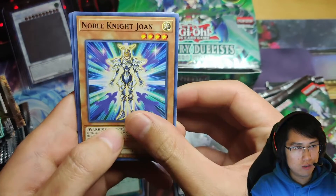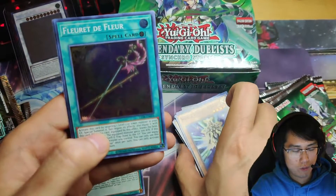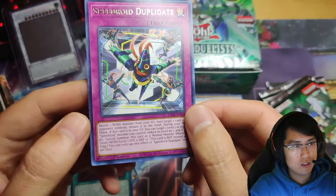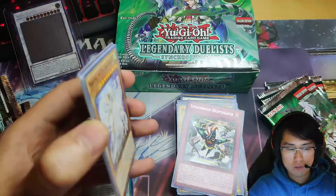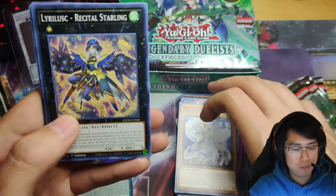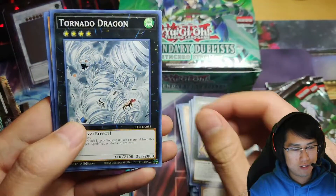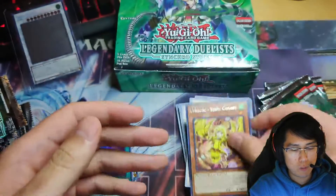Here we go — another Noble Knight Joan, High Speed Word, Chanbara, Speedroid Terratop, the Fleur — Fleuret — is that sword? Flower sword? Speedroid Duplicate. I don't know how to pronounce this at all. Looks nice — oh, with an M at the end there.